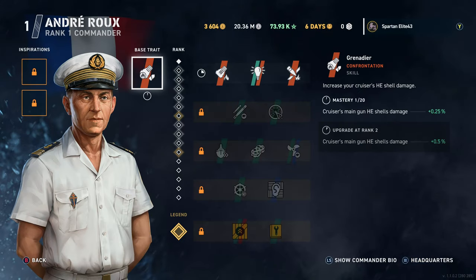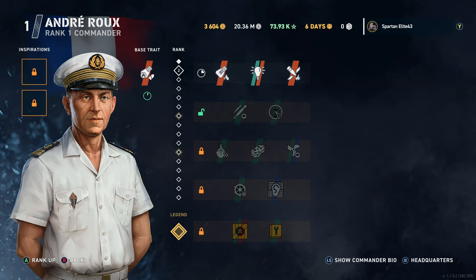Next we've got André Rue — that's the best I can do. His base trait is Grenadier, which increases your cruiser's HE shell damage. Pretty decent — this is a good one for a fire build. Have this guy as your backup inspiration.